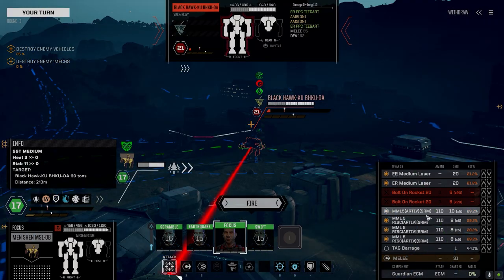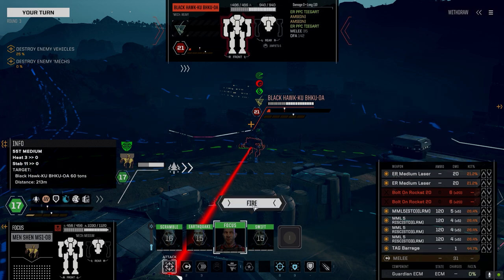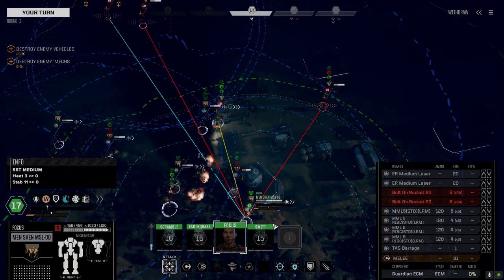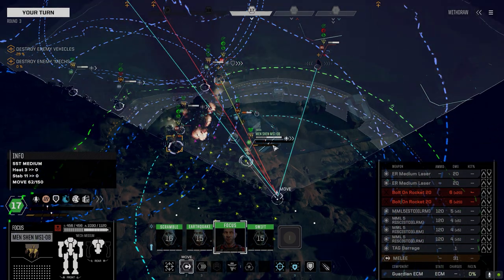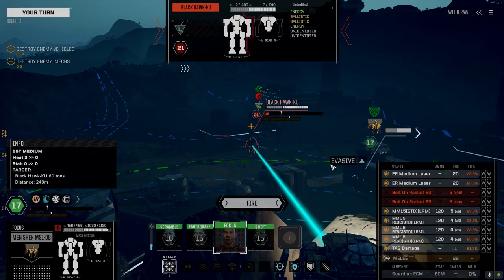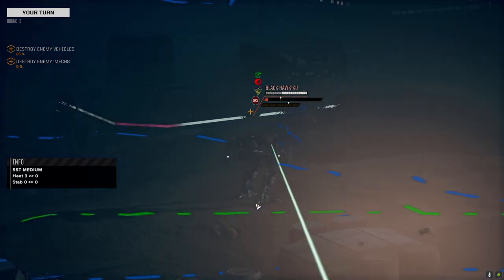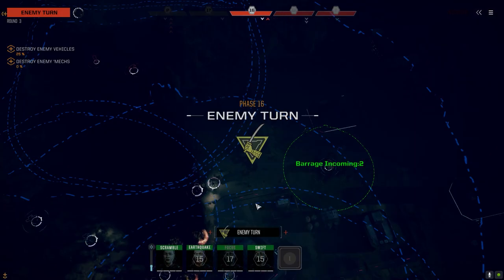We're at a range disadvantage right now. We could try and put the barrage on this guy — switch to LRMs — not really any better. Let's not waste the SRMs on this guy. We're going to use them when we can get in close on somebody. I'll pull over here. A little lower chance to hit but better for the barrage, strangely enough.